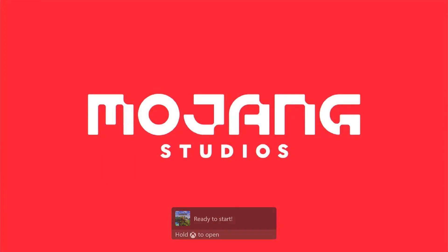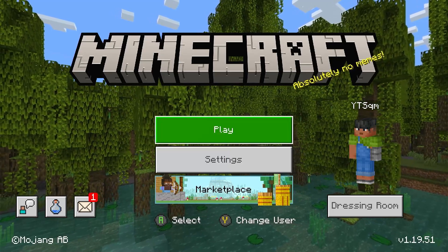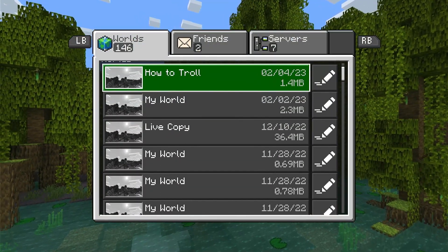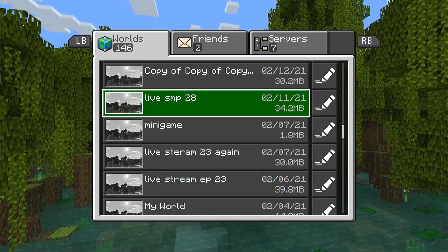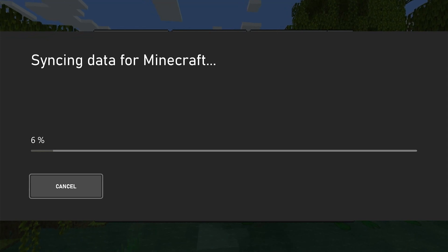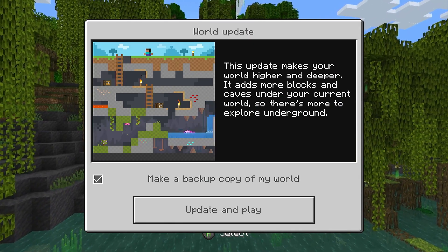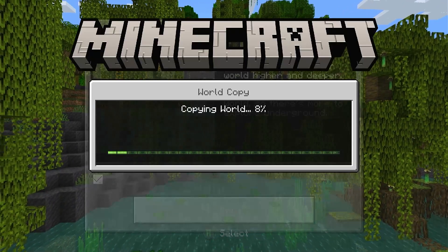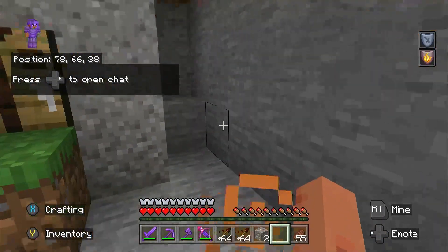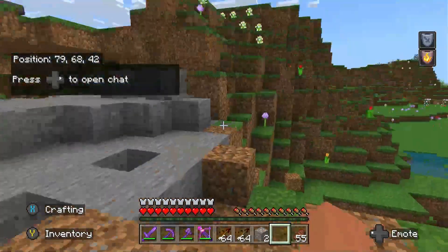Now that Minecraft is finished installing, launch it. Click on Play and go to the same world — Live SMP 28. As you can see, it says 'Syncing user data, this may take a few moments,' and just like that it says 'World Update — this update makes your world higher and deeper.' Click 'Update and Play' and it copies the world and launches straight into it.